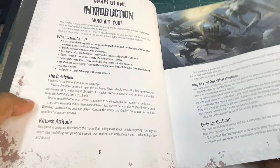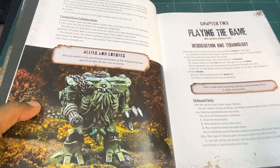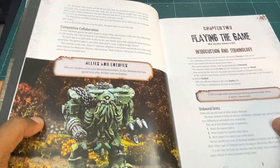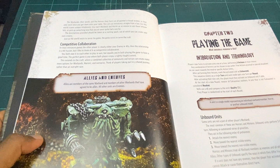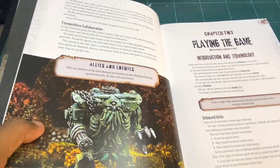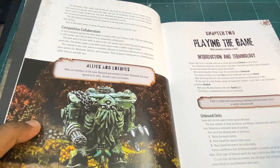Then you've got the kit-bashing attitude, which I thought was really nice — it's central to the game and the hobby, and it's great that the book is aware of that. 'Play to find out what happens' is also a great rule, embracing the experience rather than just winning. There's a 'hobby part of the game' section that gives you ideas on where to go with the figures you'll be building. Then there's 'competitive collaboration', which I think makes this game stand out — the idea that your foe could become your ally during a game.